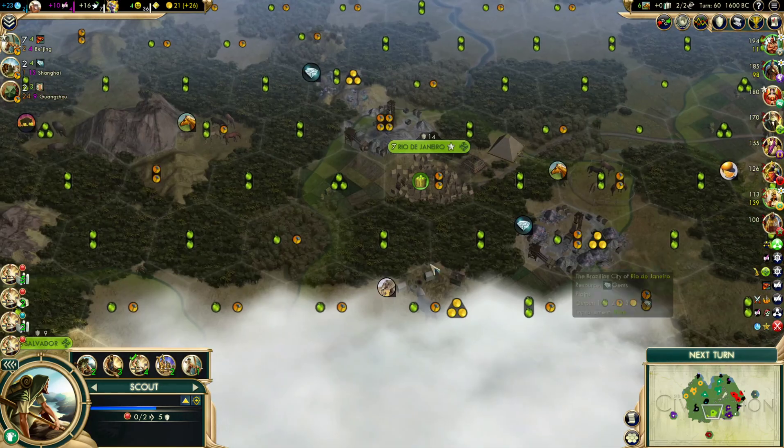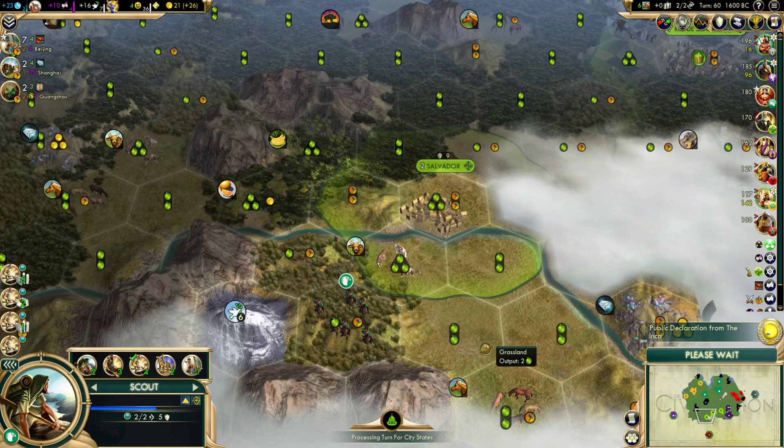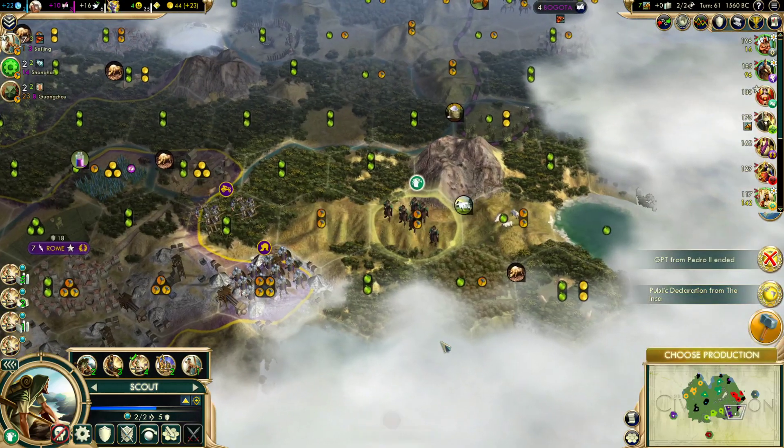It's really weird too, because when you have a settler highlighted, the little yellow trident city indicators that appear on the map are usually pretty good. Like if I was intending to spawn here, it might actually say try here or something.